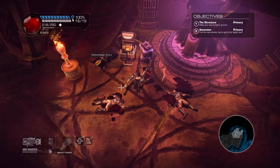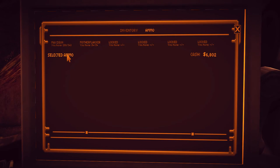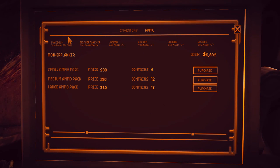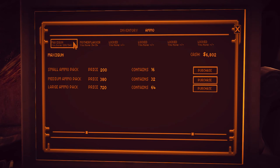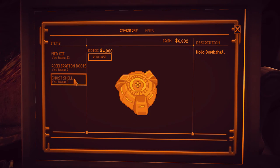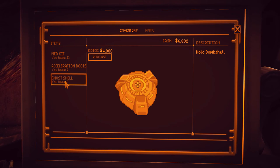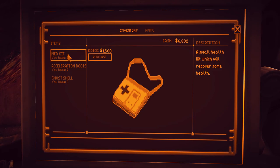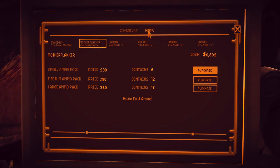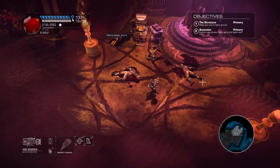There's a shop here, but it's kind of disappointing because the only thing you can really buy is ammo, and ammo is almost never a problem. You can also buy med kits and whatnot, but I definitely haven't needed to. It's also very expensive — we've got 6,000 Kai right now, and one ghost shell costs 4,000 and a med kit costs 1,500. I'd rather save that money for gun upgrades. The shop feels mostly like a waste, though it might come into play on harder difficulties.